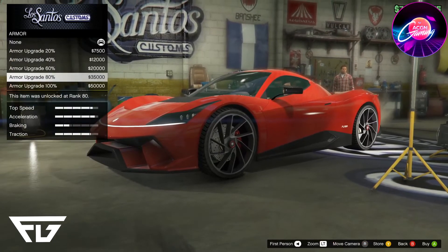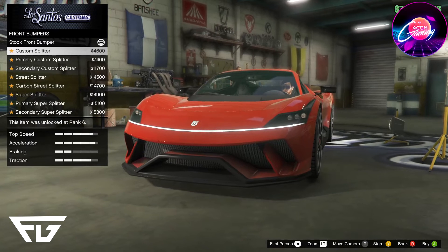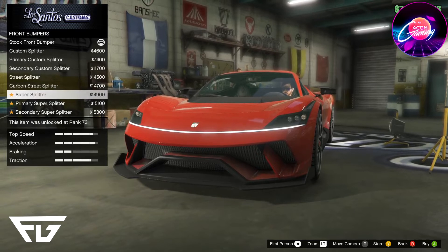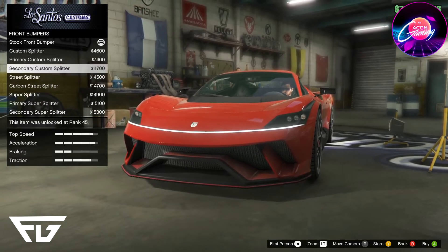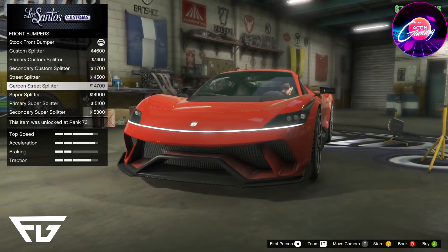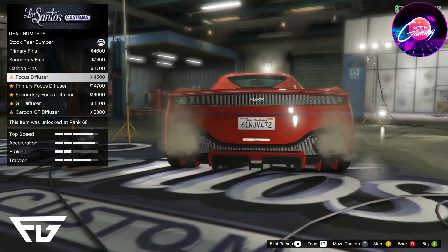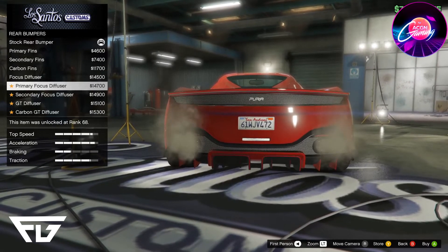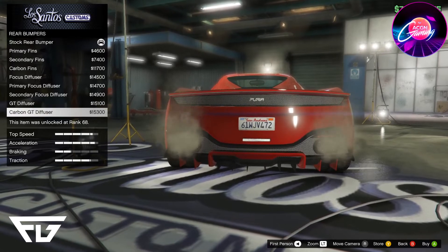Alright, so we've got armor — go ahead and make that max. Brakes, max. Bumpers: we've got the Custom Splitter, Primary Custom Splitter, Secondary Custom Splitter, Street Splitter, Carbon Street Splitter, Super Splitter, Primary Super Splitter, Secondary Super Splitter. I'm going to go with the Carbon Street Splitter. And in the rear, it's a different diffuser. We've got the Focus Diffuser, Primary Focus Diffuser, Secondary Focus Diffuser, GT Diffuser, Carbon GT Diffuser. I'm going to go with the Carbon GT Diffuser — that looks pretty sweet.